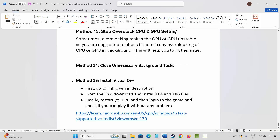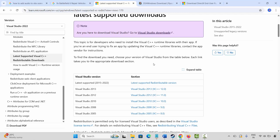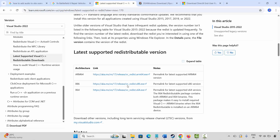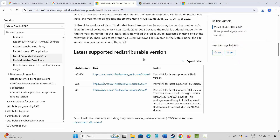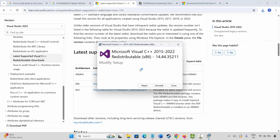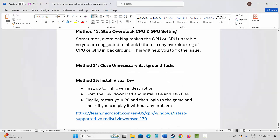The next solution is to install Visual C++ files. A link has been provided in the description — copy and paste it in your browser or search for Visual C++ files. Once the website opens, scroll down and click on the download link. Once downloaded, click to open it. You will get an install or repair option — click on Repair and wait. Once you get the setup successful message, close it, restart your PC, launch the game, and check if you can play it.